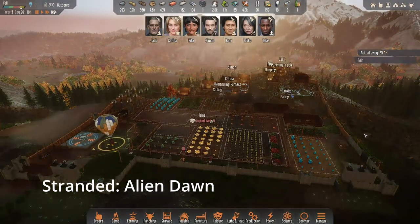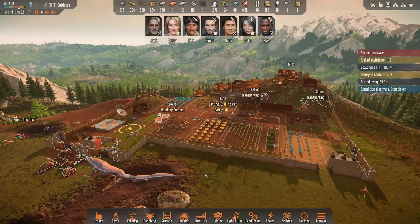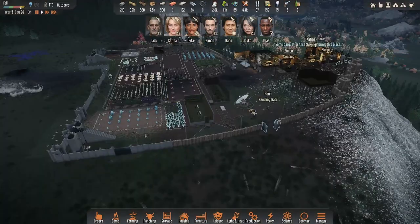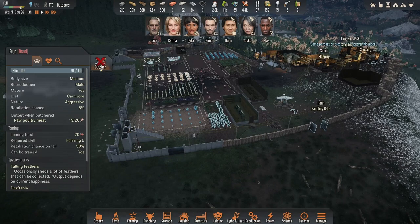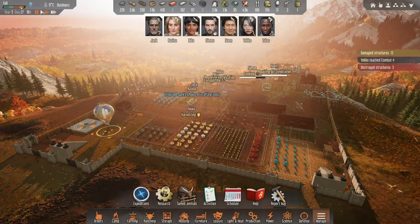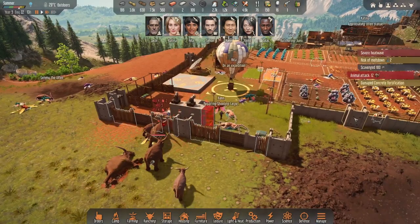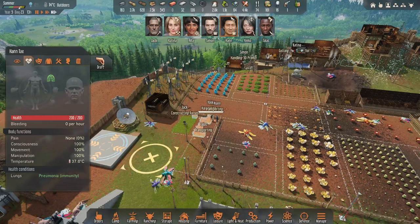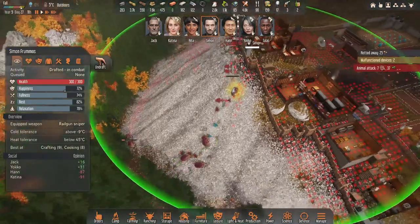We're starting out with Stranded: Alien Dawn. This game shares an almost identical gameplay loop and design to RimWorld, though the graphic fidelity is much more detailed and it offers some twists on the well-loved formula of the original masterpiece. Some of the similarities to Kenshi include base building, base defenses including turrets, walls, and gates, farming, crafting weapons, armor and equipment, base raids, and real-time combat with a group of colonist survivors.